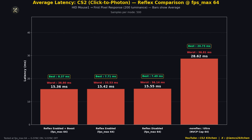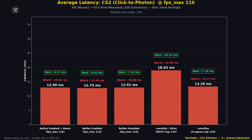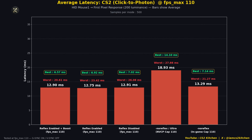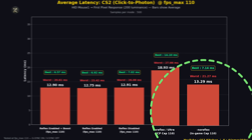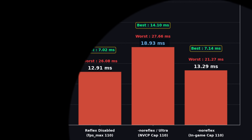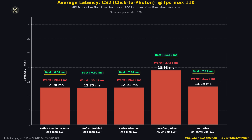Testing at 110 FPS: I capped using Reflex enabled plus boost at FPS max 110, Reflex enabled at 110, Reflex disabled at 110, and even no-Reflex with an in-game cap at 110 — all sitting around 12–13ms. However, no-Reflex with an NVIDIA control panel cap gave additional latency, almost 18.93ms. So as you're in a gunfight and your FPS is dropping, the setting that gives you the most input lag is the no-Reflex launch option combined with an NVIDIA control panel cap.